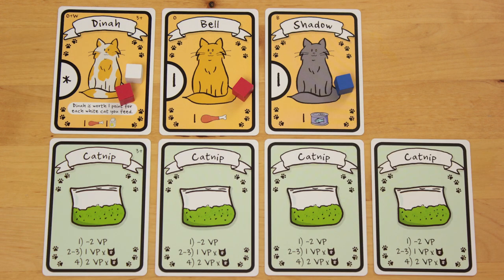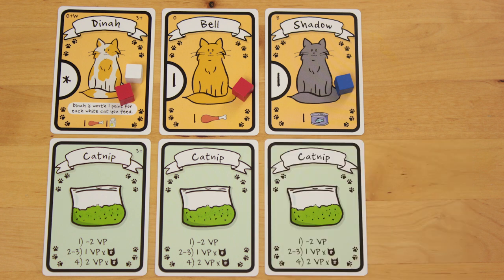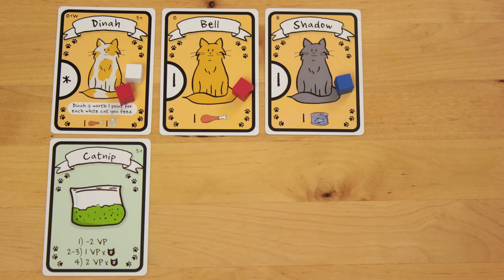If you have 4 or more catnip cards, you get 2 points for every fully-fed cat. Two or three catnip cards will get you 1 point per fully-fed cat. If you only have one catnip card, you lose 2 points, because your cats are totally jonesing for it.